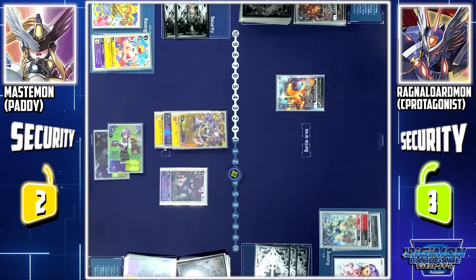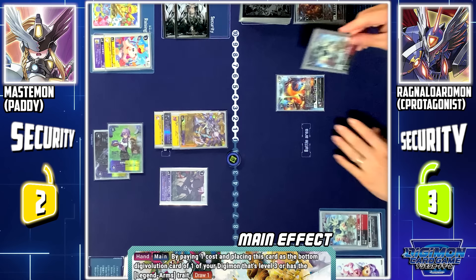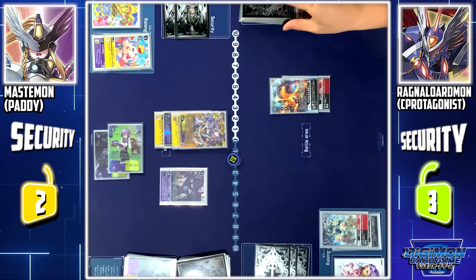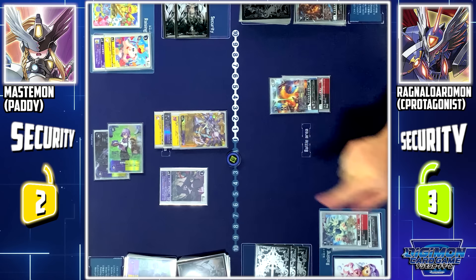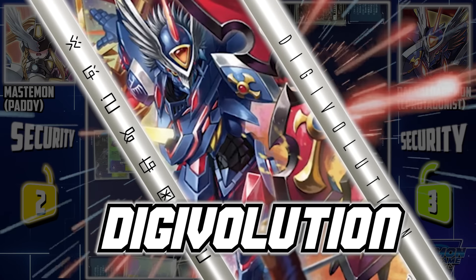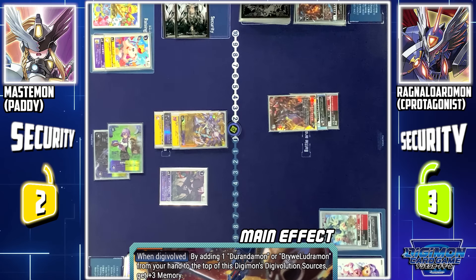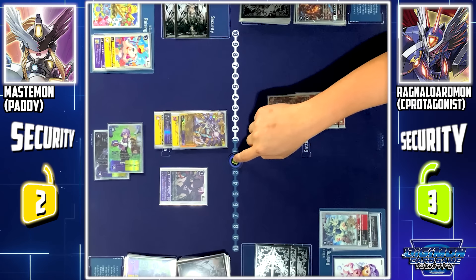My turn, drop. From my hand, I'll activate Spadamon skill: by playing 1 memory and placing Spadamon into Briarley Lujumon, I'll draw 1 card. That triggers Briarley Lujumon's skill: when a card is placed in its evolution source, this Digimon cannot be deleted by effects or returned to hand or deck until the end of the next turn. Now Briarley Lujumon will digivolve into Ragnolotmon. Ragnolotmon on-digivolve skill: by placing Durandamon into its evolution source, I'll gain 3 extra memories.